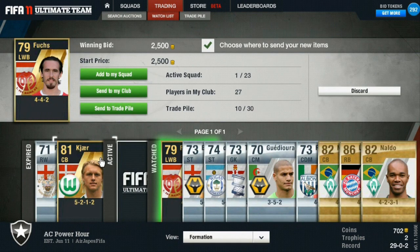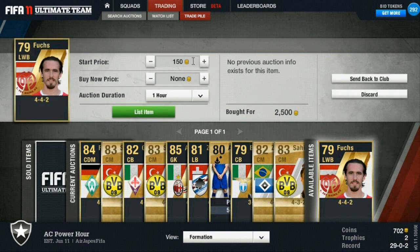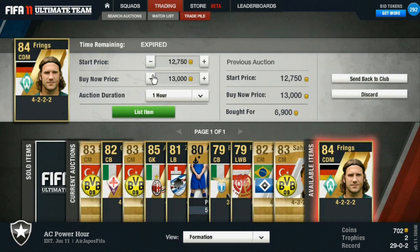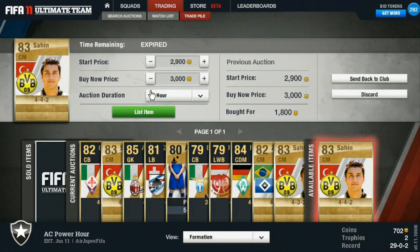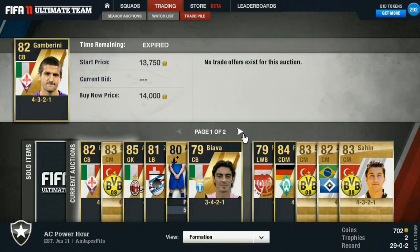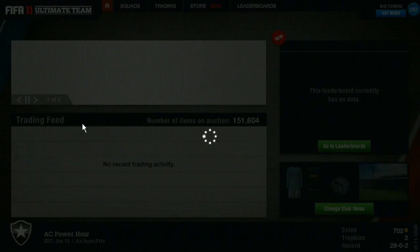There were two of them up on the market both for 2,500 and mine went pretty quickly. Picked up a Christian Fuchs right here. I checked the market — I was nervous about buying him as a left wing back in a 4-4-2 because they don't have a left wing back in that formation. But there wasn't a left back 4-4-2 Fuchs or a left wing back 4-4-2 on the market — this was the only one. So I said heck yeah, we'll buy this, because if someone wants him they'll buy mine rather than pay near 10k for that formation card.